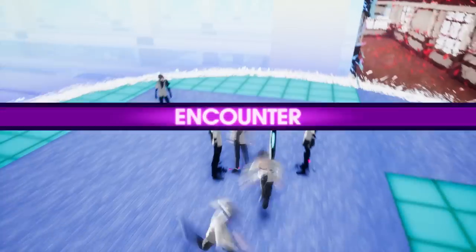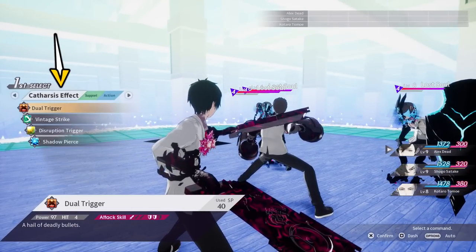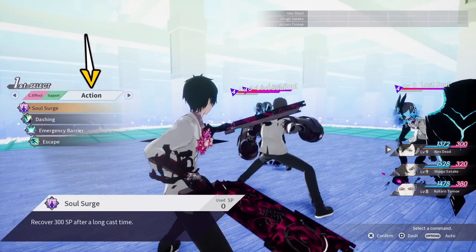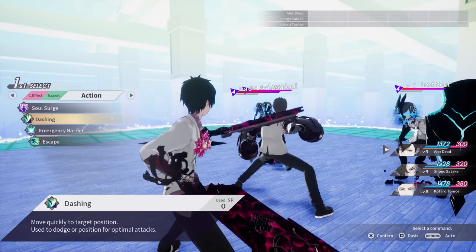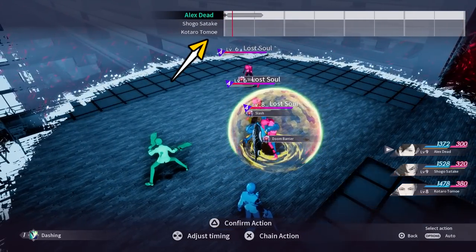At the start of every combat encounter, you will be presented with three classifications of actions: Catharsis Effect, which are your attacks; Support, which is buffs and healing; and Action, which are things like restoring your SP, moving your character, and blocking. All pretty standard so far, but let me now introduce you to the Imaginary Chain in the top right.